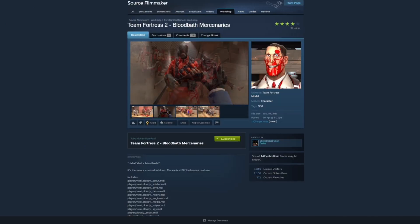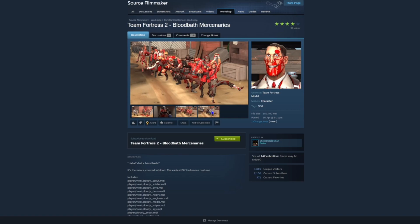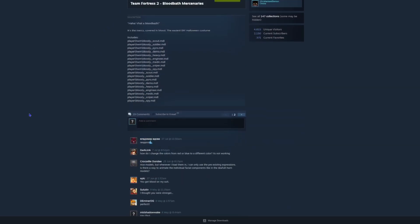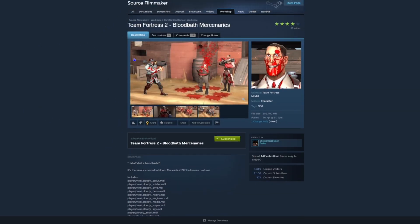Then there's the Blood Bath mercenaries — basically just all the characters covered in blood. I'm still looking for one where you can put blood on just specific spots of a character but I haven't fully looked yet. If I do find one like that I'll add it — this collection will probably be updated a lot.